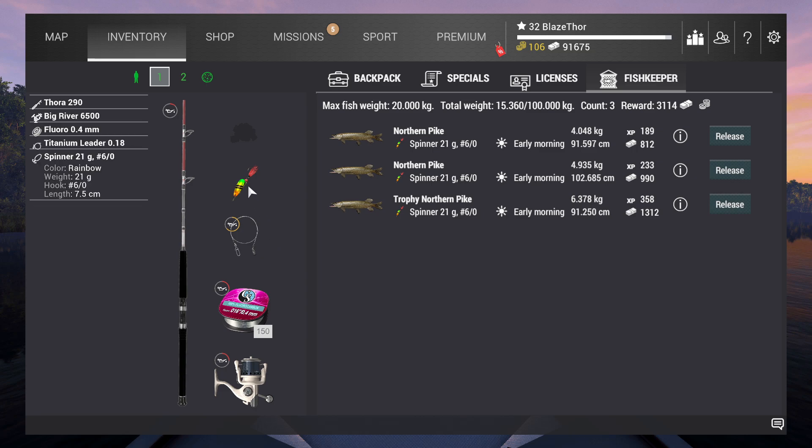I switched to the Spinner 21G60, which is very good in this area if you go for pike. I also went for the titanium leader 0.18. I started without the titanium leader and lost five lures - it gets bitten through every time, especially if you have a trophy or unique on.